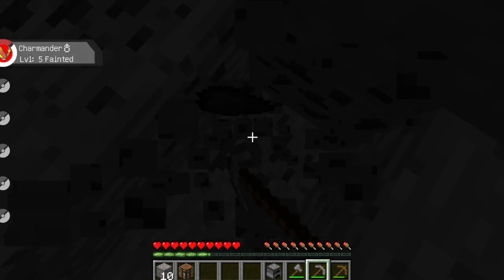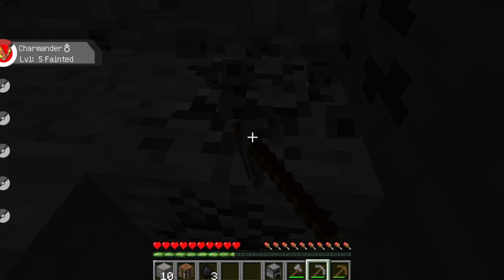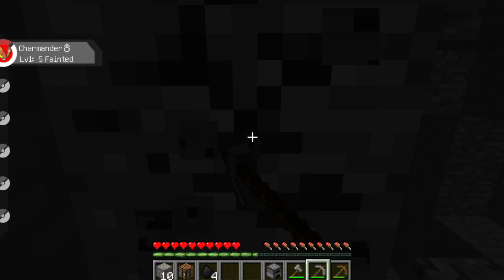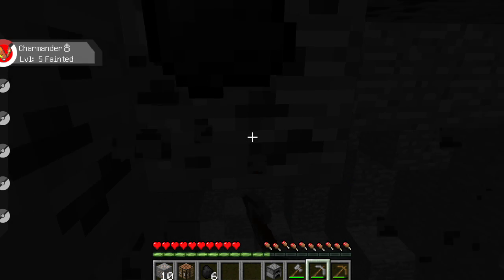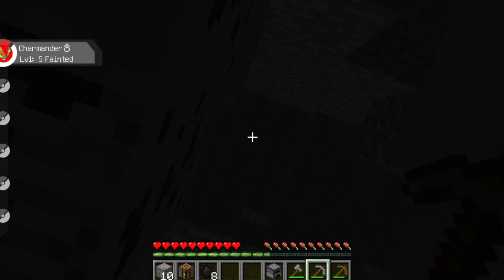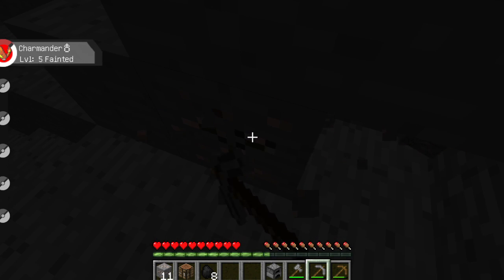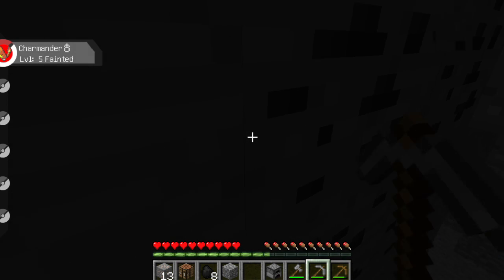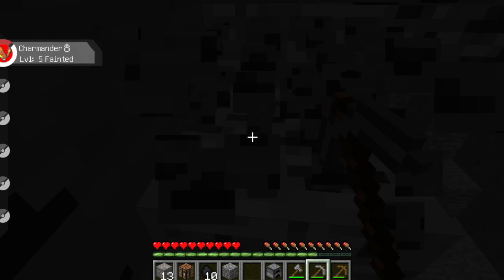There's coal — we need to get the coal. And we eventually have to cook ourselves some iron to make an iron pickaxe. Armor is pretty useless too, to be honest. I'll mine out this iron as well — that's pretty much all the coal we really need. It is pretty dark in here — maybe we need torches to light the way, but I don't have much wood.